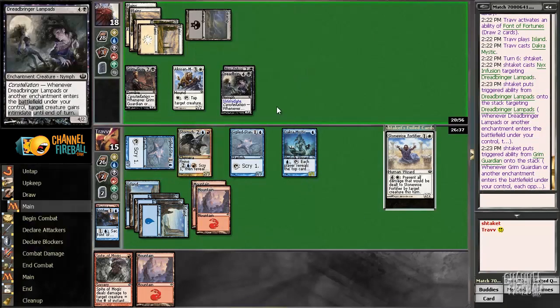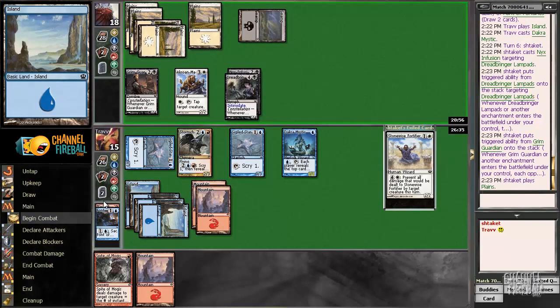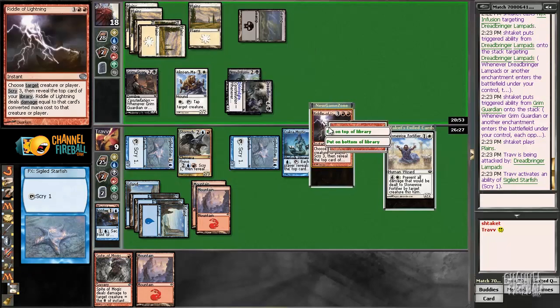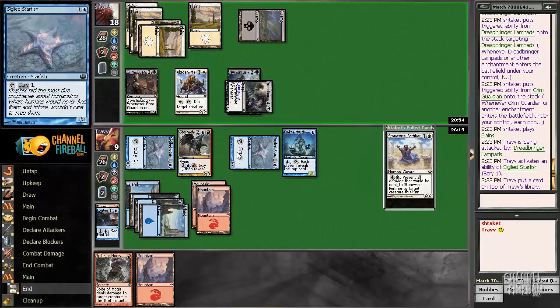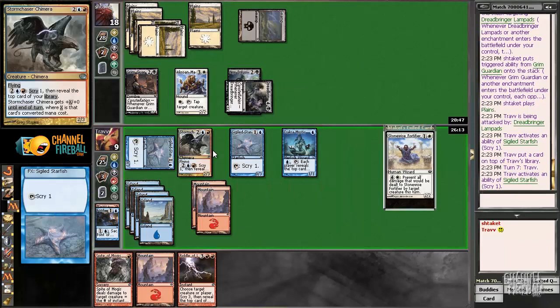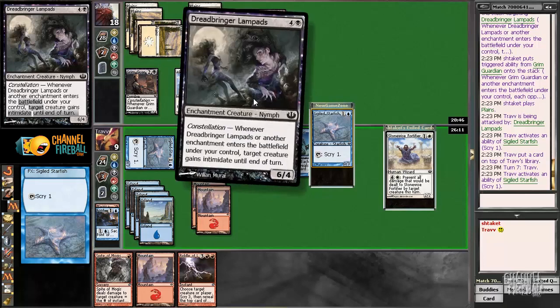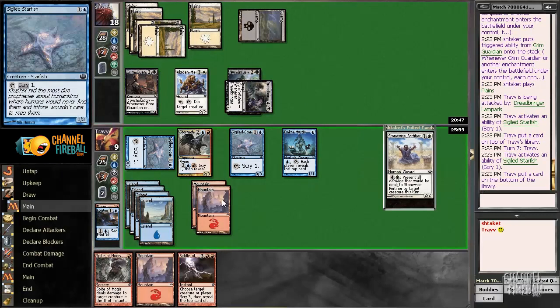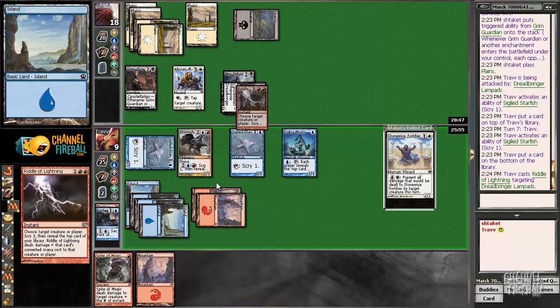Yeah, that's gonna kill us really fast. Another Magma Spray — I mean, we're gonna need to draw right now really. We have a lot of cards we can hit; Riddle of Lightning should be one. We're going to draw a Riddle of Lightning, and we want to make sure that we hit something, so I'm down to scry at least once. I'm not sure to use this Dachromystic. Two is enough — two is enough, we're dead to a trick but two is enough. If we only need two, we can hit on basically anything, so I'm going to go for the Riddle here.